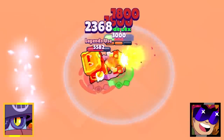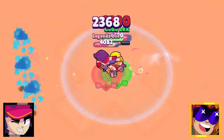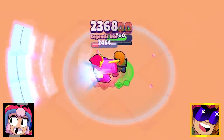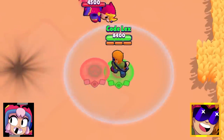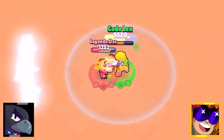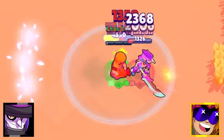Assassins rely on the element of surprise to get up close and get that kill, but they're going to have a tough time breaking through Buster's 8,400 hit points. In base level interactions it's mainly a losing proposition for the assassins — Crow gets stomped in a hurry and Mortis, despite not taking full damage, still doesn't come close.